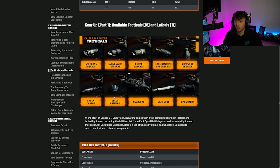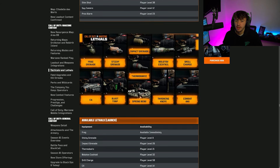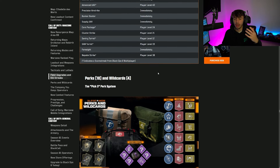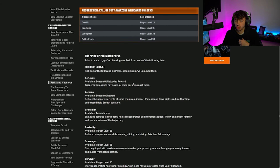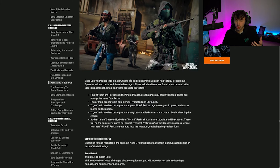Tacticals, lethals, field upgrades, and killstreaks from Black Ops 6 are all crossing over into Warzone. The pick-three perk system with wild cards is also coming to Warzone, so you can plan your classes now. Running three blue perks gives you the Recon Specialty. You'll also be able to loot perks like one that makes you move faster and take reduced gas damage, and Shrouded which drops a smoke grenade when you go down.